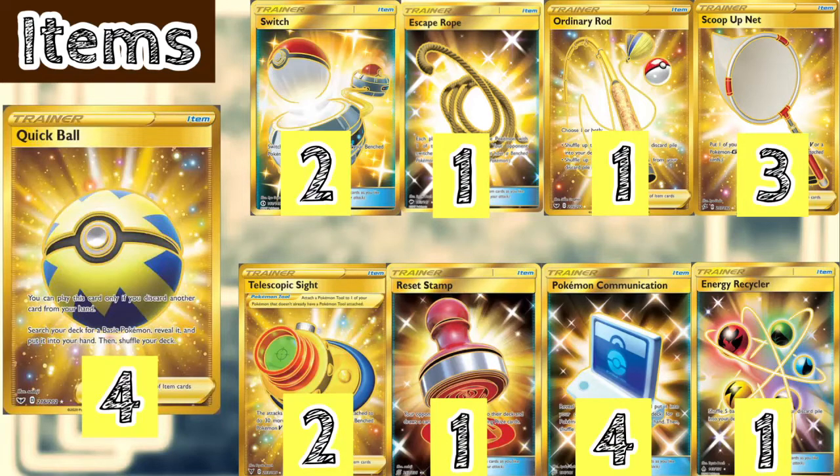We play 1 Wizzestamp — your opponent shuffles their hand into their deck and draws a card for each of their remaining prize cards. It's kind of a comeback card for late in the game, disturbing your opponent. We play 4 Pokémon Communication — shuffle a Pokémon from your hand to search one from your deck — helping with Pokémon search. Finally, 1 Energy Recycler lets you shuffle 5 basic energies back into your deck in case we get KO'd, so we can accelerate them back with Leafeon.